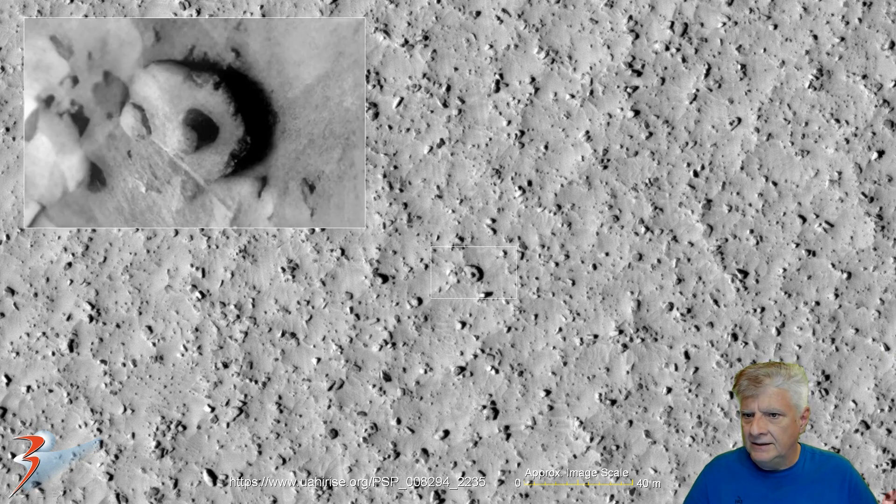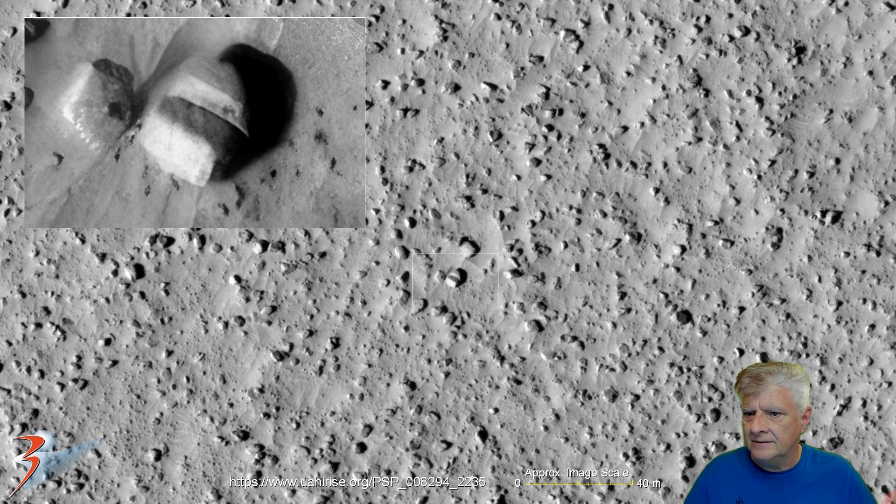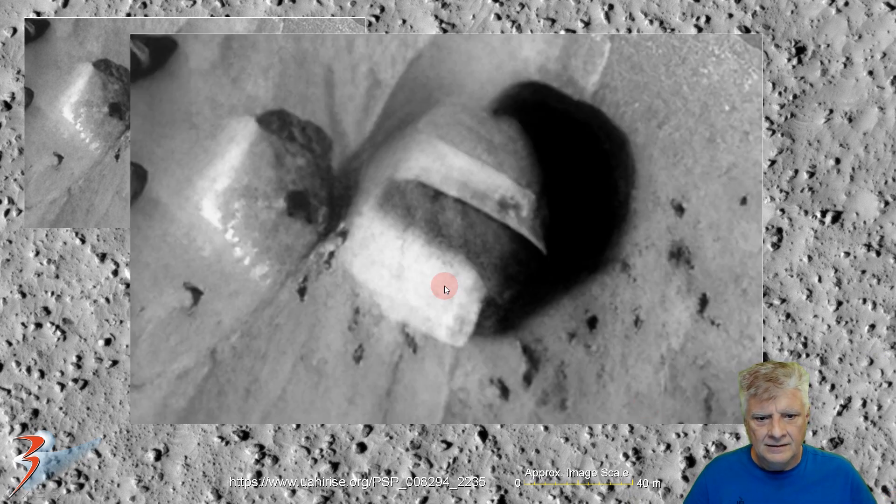Another one of these disc-like anomalies with a protrusion in the center. Two blocks — another one here, folks, parallel to one another. Nice right angles and rounded corners.